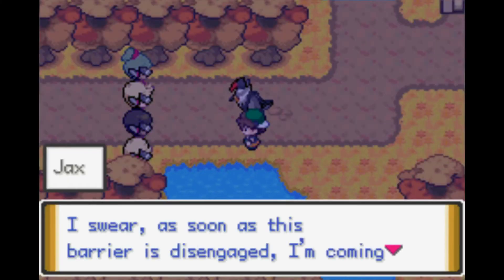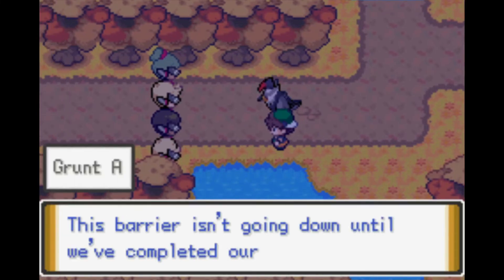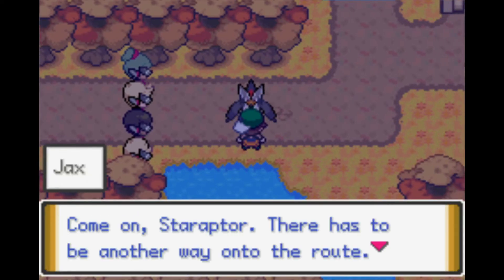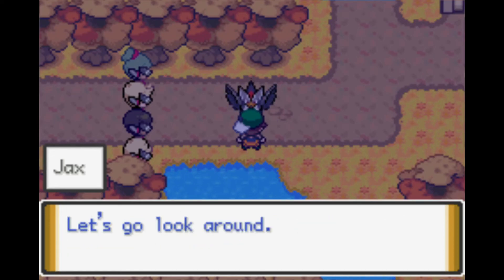Back at the barrier — I tell a grunt I'm coming for them as soon as the barrier is disengaged. The grunt says the barrier isn't going down until they've completed their operation and there's no way I'm getting in. My character suggests we find a secret underground passage in town and heads to look around.